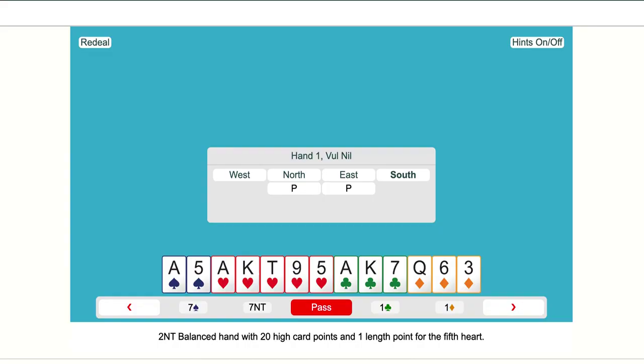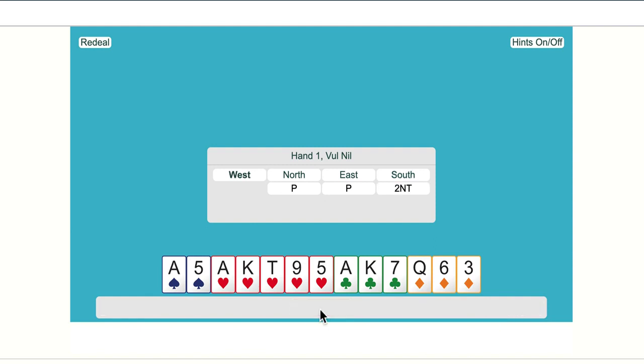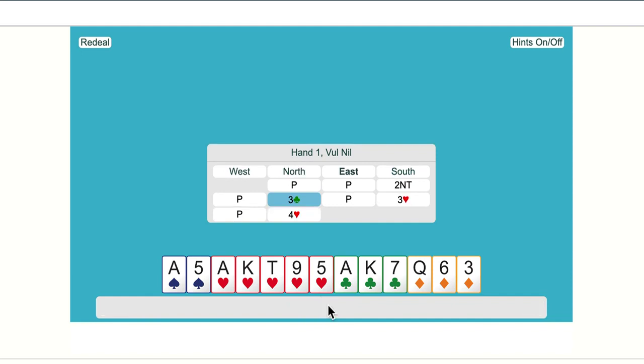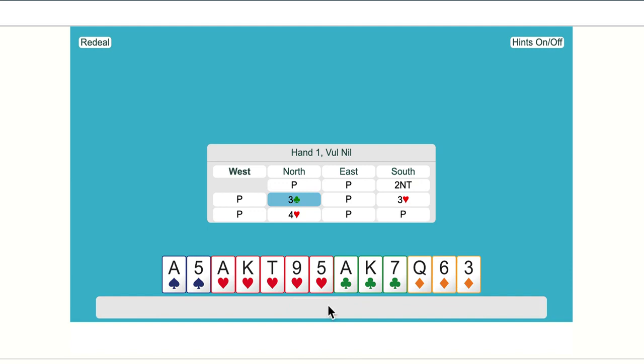Puppet is a very interesting convention, so give it a go. This hand has 20 high-card points and a five-card major, so there's an extra point for the fifth heart. But you're best to open this hand, not in a suit, but two No Trumps. Partner is using Puppet Stayman — three clubs — asking whether we have a five-card major. We do, so we bid three hearts.